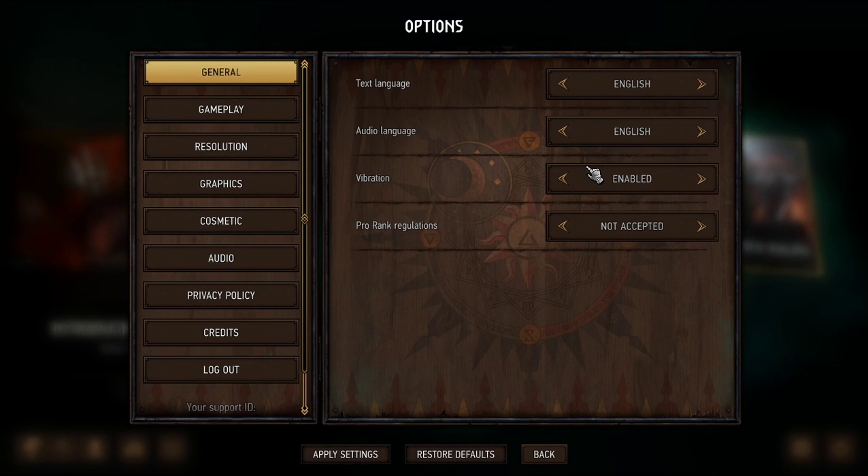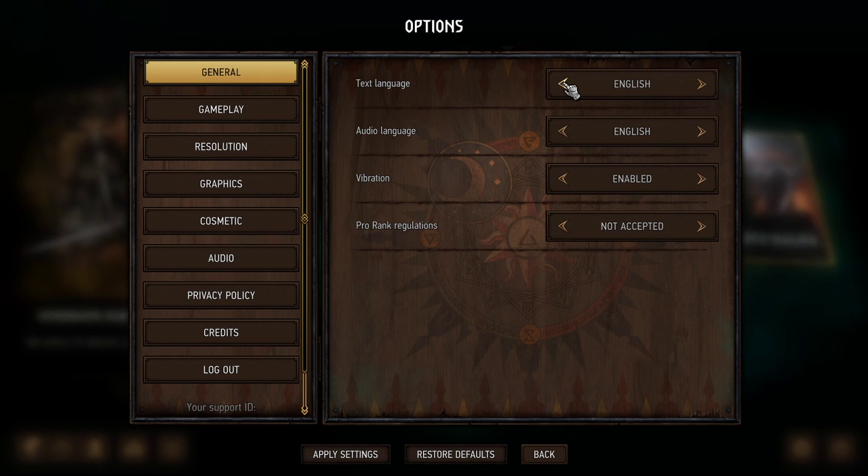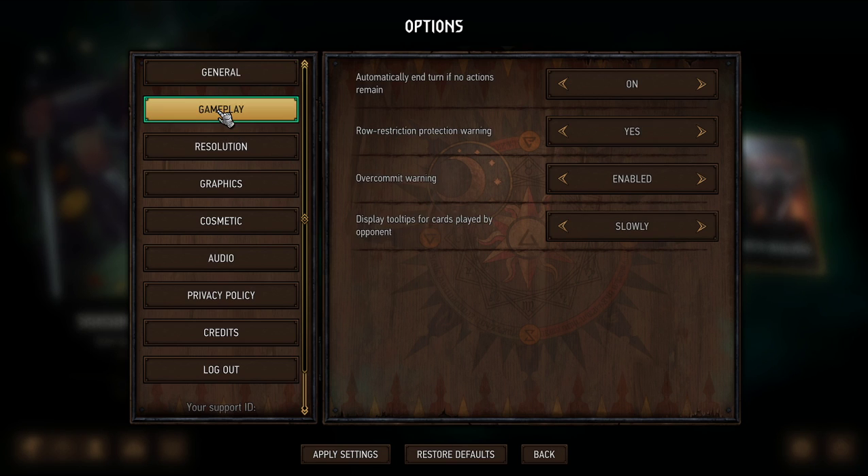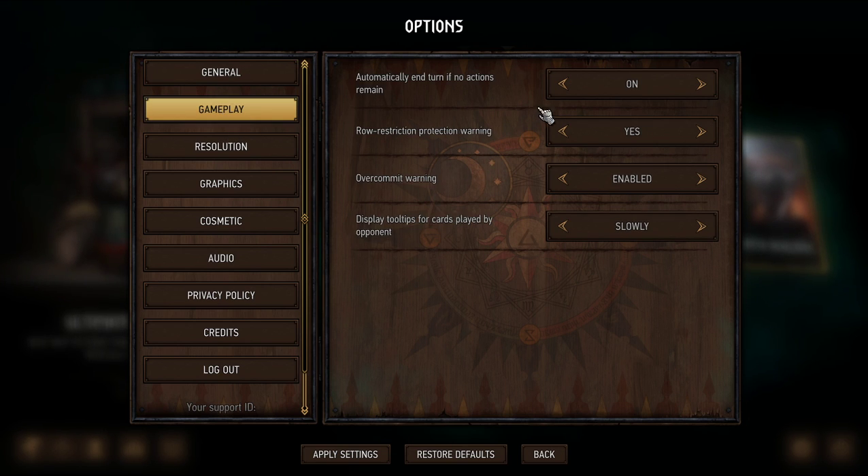First things first, let's check out the options. They have some text and audio options — plenty of those. Audio is just English, which might be all that's loaded on my English Steam account. Vibration — I'll disable that. Pro rank regulations... okay. Gameplay: turning off row restriction, protection warning, over-commit warning sure, disable tooltips for cards played by opponent.